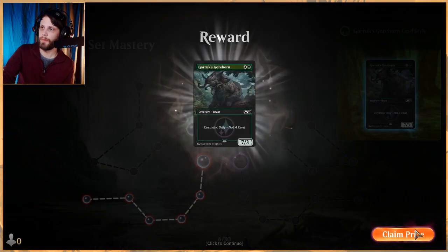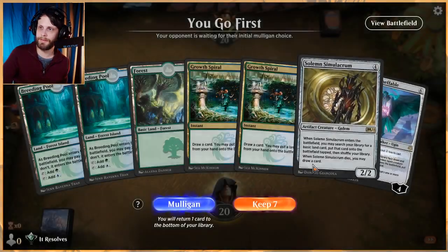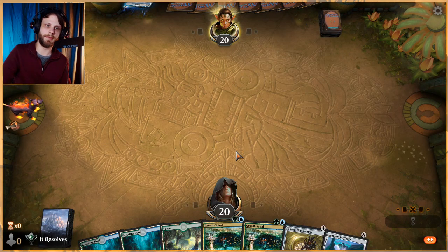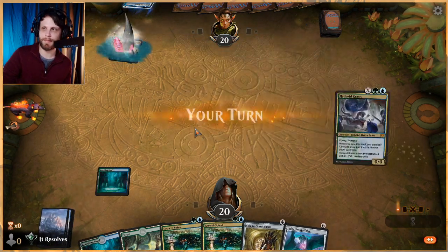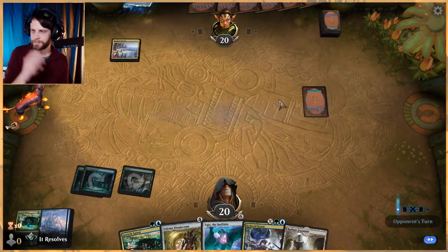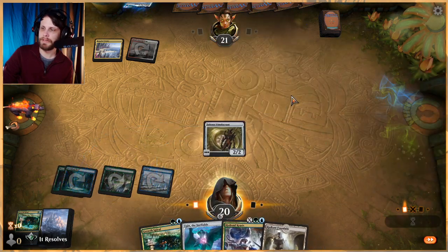Let's jump in guys — last game with Simic Ugin Ramp, feeling pretty good about this deck overall. This was a list submitted to us by Spinneraptor. The list we're using isn't really super close to his list but it has a lot of similar options — we did change some things up and I'm crediting him with the idea. Our frame rates are a bit rough and I do recognize that, but we're gonna try and push through and move fairly quickly.